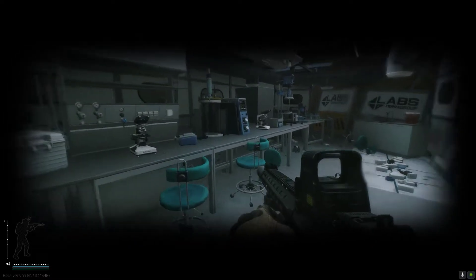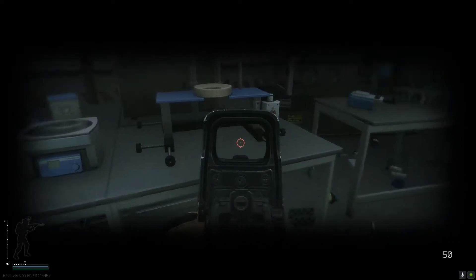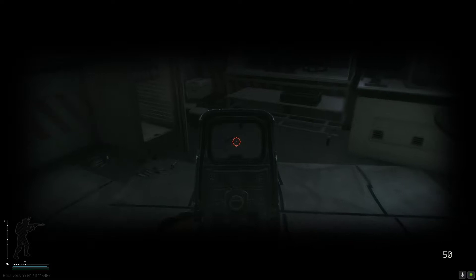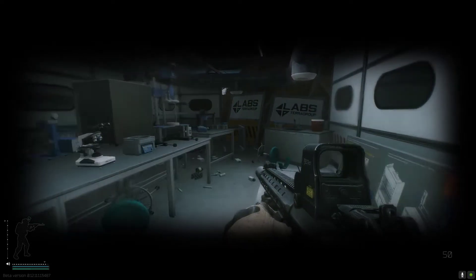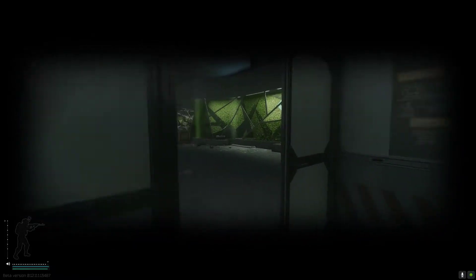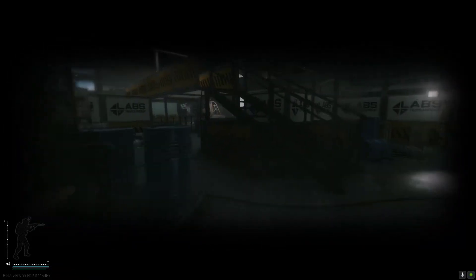Alright, heading into Med Room. You can get SJ6s, ETGs right here along the table, and there's also an ophthalmoscope spawn right there. You've got some spawns on this desk as well — nothing crazy, but there is a defib spawn on the table in there.